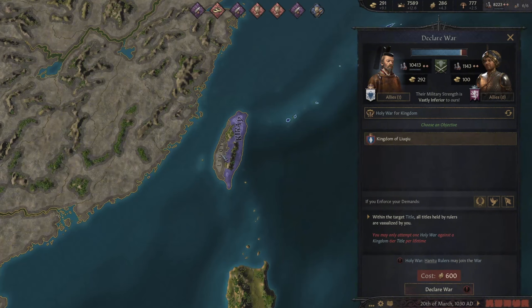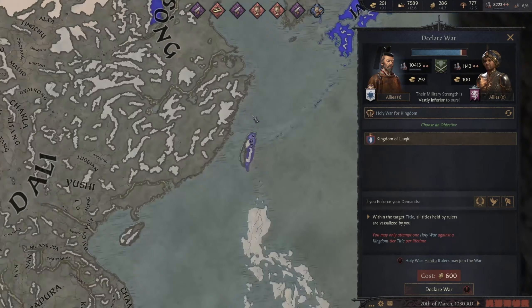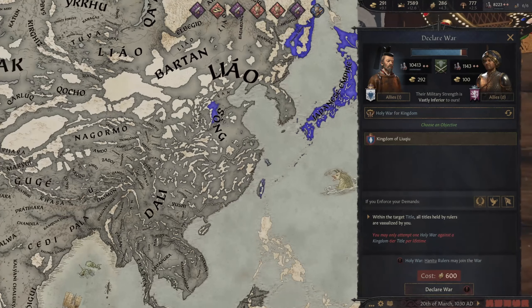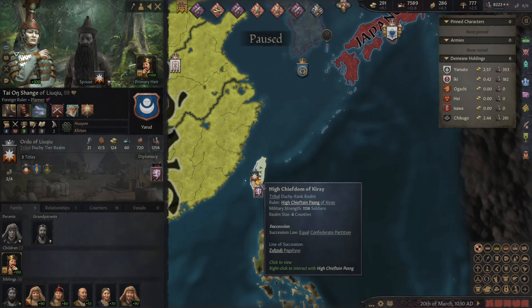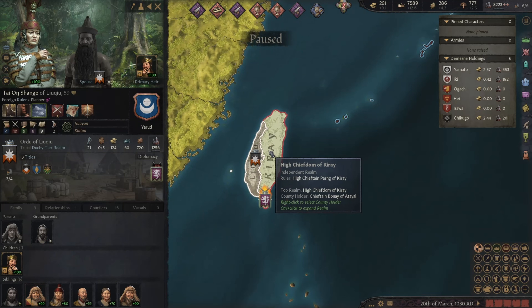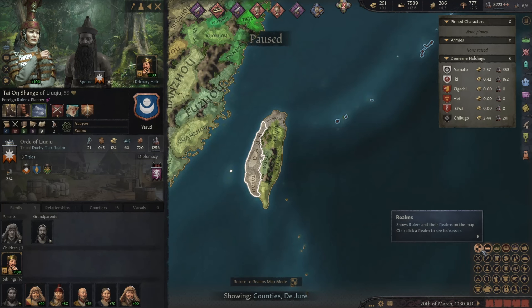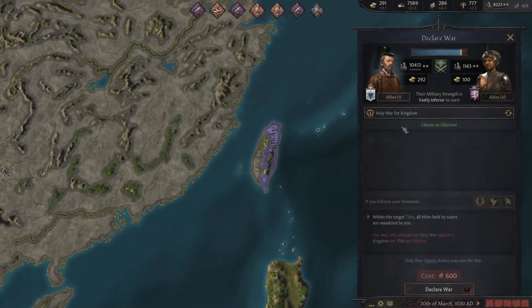Just looking at this without context, you might think this is pretty stupid. But reason number one of why I'm doing this is that I really have no other options — I have nobody else to really do holy war for kingdoms on. And number two, the second half of Taiwan is trying to take them over, and if that does happen, I'm basically helpless. I would have to fabricate claims on their duchies and do like five wars on them. I'm not doing that, so let's do this.